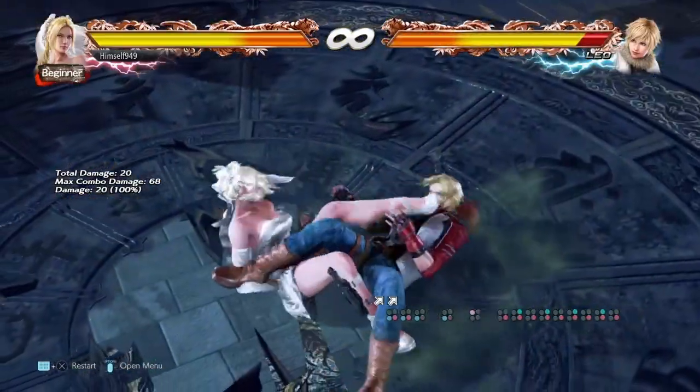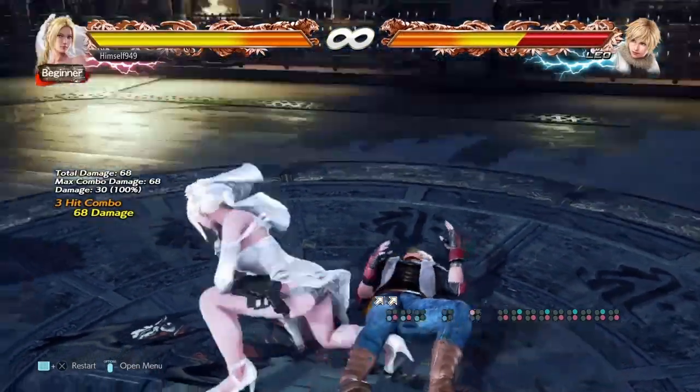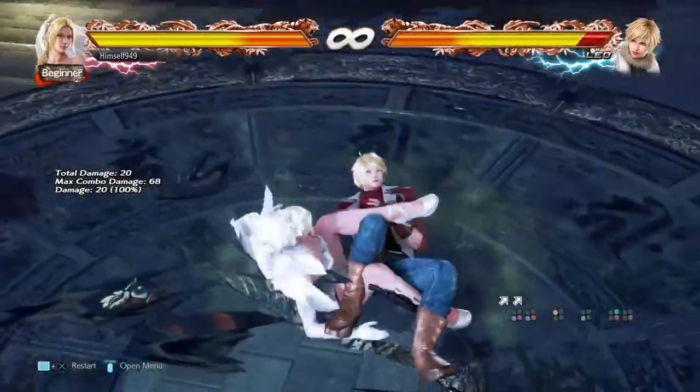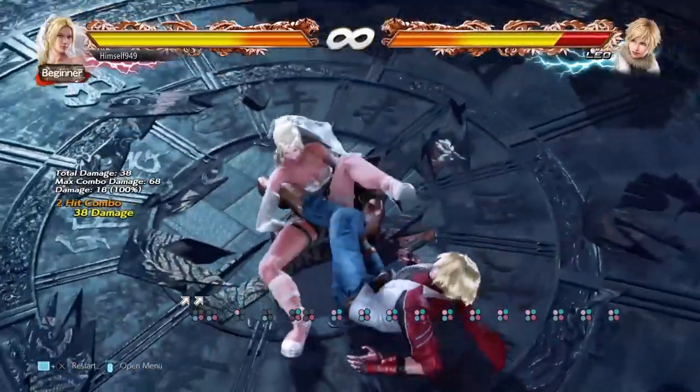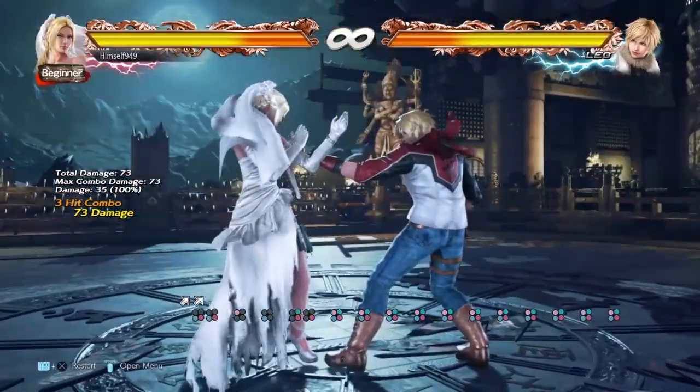The next chain is Leaping Heel Hold. This can be done by up 4, 3+4 or running 3. If you land the throw, the follow-ups are Knee Cross Lock and Achilles Tendon Lock — these are the same options as what you get from a Heel Hold after Crab Claw, so there's no need to repeat myself.